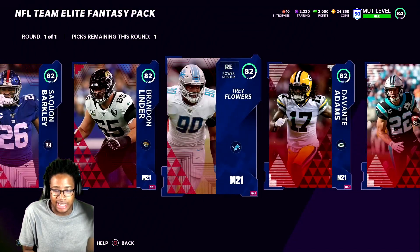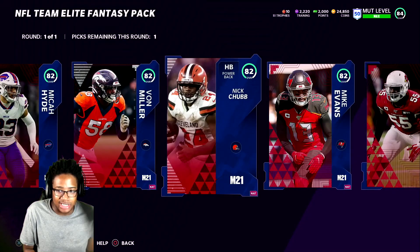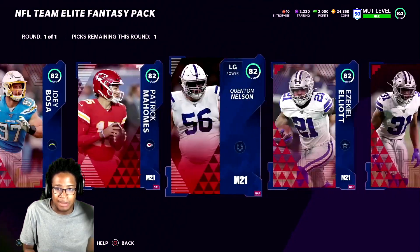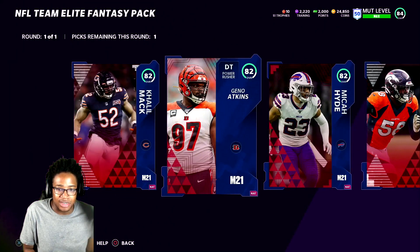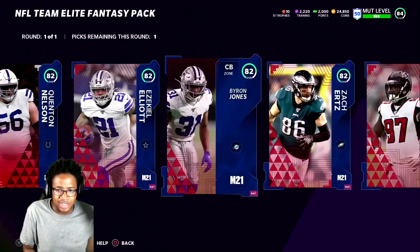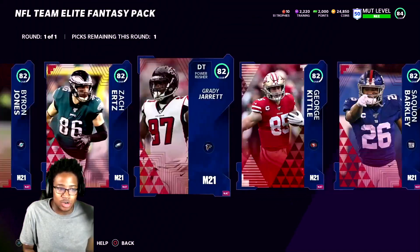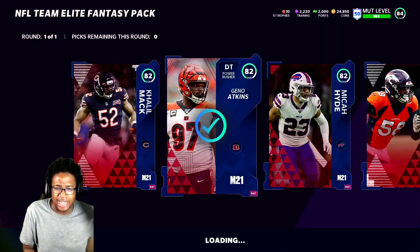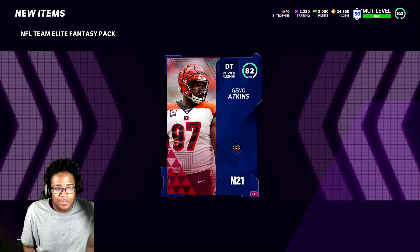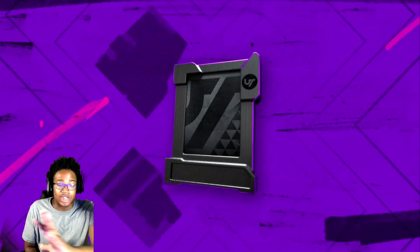I guess we can go with alignment but I don't know who to get — I basically have everybody. I'll go backup tight end. We can do Zach Ertz, but I can get him from solos. I might have to get Geno — there's another D-tackle in here. Is Fletcher Cox in here? No. I don't have much choice but to go with Geno right now. I think Geno would be perfectly fine for the NFL Team Elite Fantasy Pack.